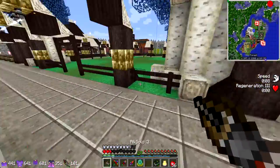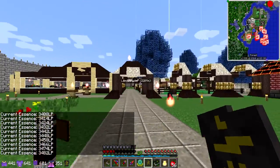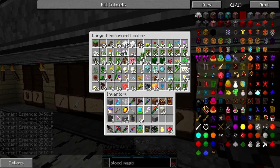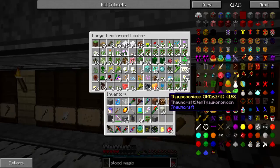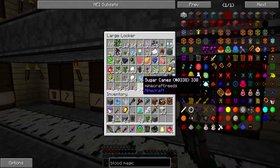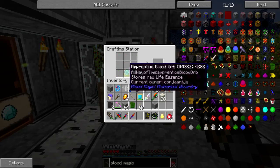Now I can make the sigil of the green growth. If I hit myself with the divination sigil, you can see my LP is currently going up because the orb is absorbing blood and pumping it into my network. I'll need four saplings and three pieces of sugar cane. There we go — two of these, one of these, and one of these — to get myself the sigil of the green growth.